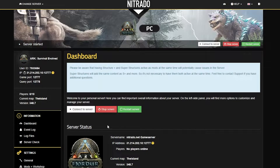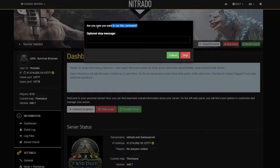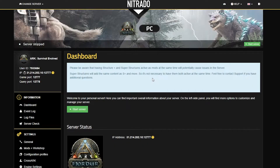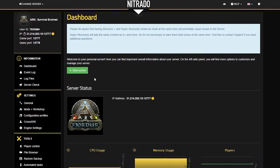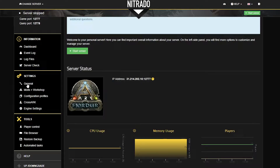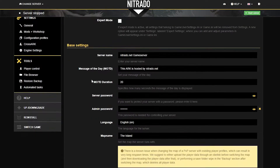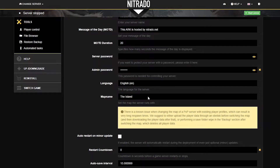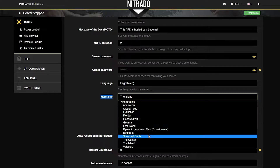The first step is heading into your server and stopping it. With the stop button, you're going to confirm the red stop when the pop-up appears, and wait for the server to shut down officially. Once you see that it is server stopped in the top left-hand side, scroll down to the left-hand side where you see General underneath Settings. Click General Settings and scroll down to the Base Settings area. Underneath Base Settings, you'll see Map Name — this is where you click the drop-down bar, which will show every map available on the server.